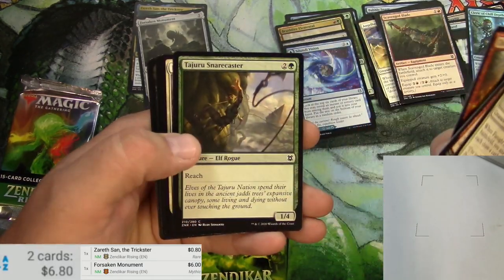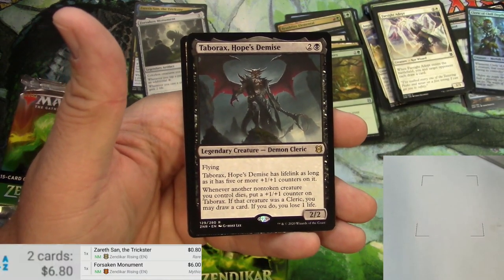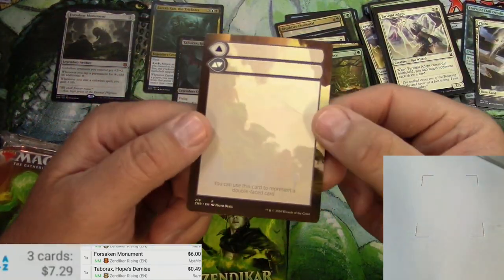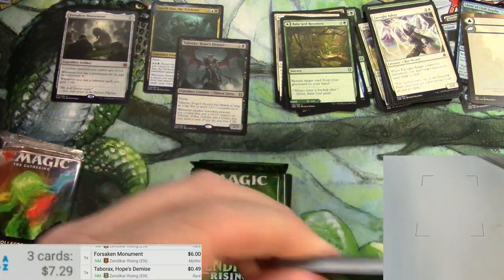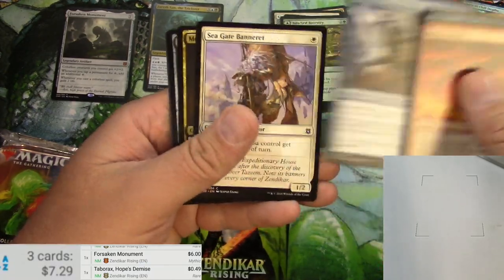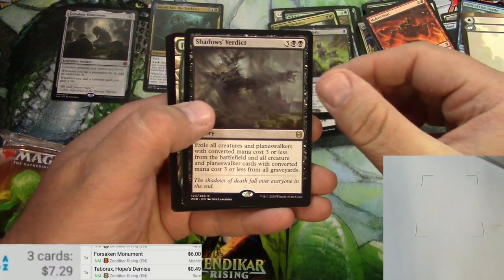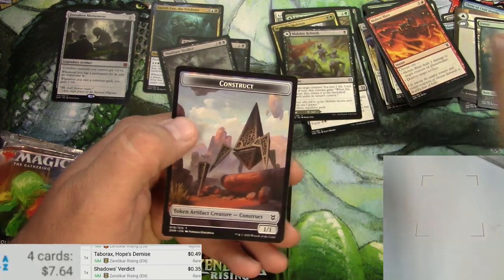Got a Kitesail Cleric, got another legendary — Base Camp. Balagued Recovery, and I got Tabarrax, Hope's Demise, Demon Cleric. It's got lifelink if it has some stuff. I think 49 cents. Put the mythics and the big hits over there. And you got another one of these placeholders — so these must be a little more common than I thought. Got a Blast, Anti-Cognition, Pack Beast, Geyser Mage — fun to say — Moss Pit Skeleton, Mind Carver. Look at that art: Malakir Rebirth and Shadow's Verdict. Got a Mire on the back there. Bing — 35 cents. Nice art.